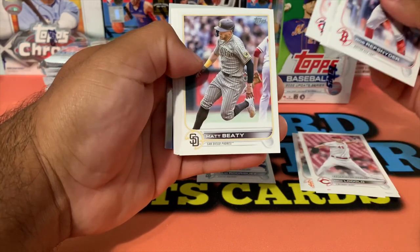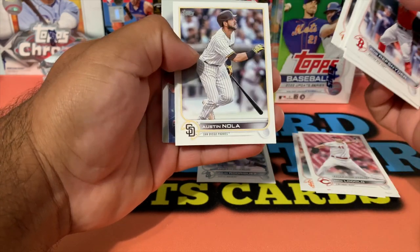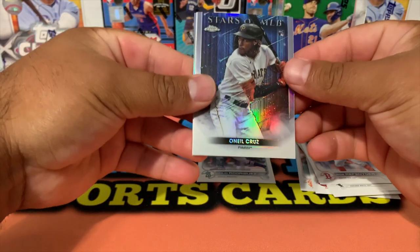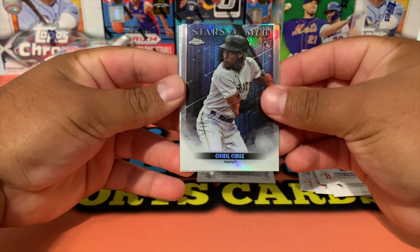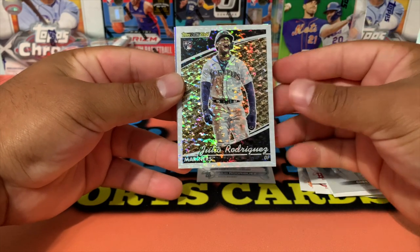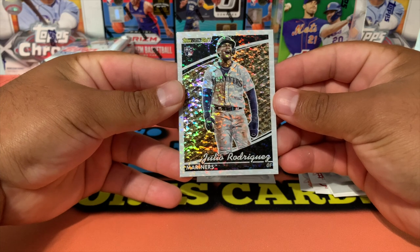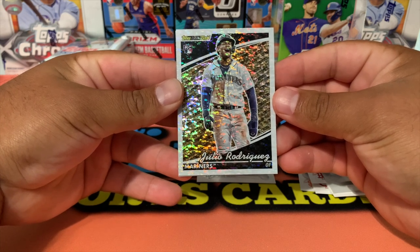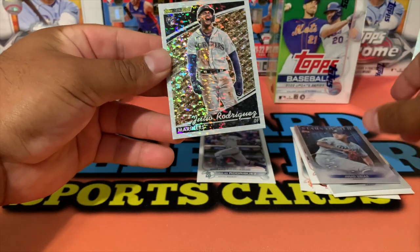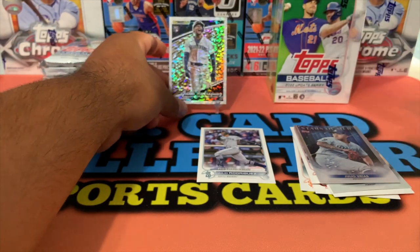We got Rob Refsnyder, Brandon Marsh Rookie Debut, Raymond Urias, Austin Nola. Oh, looks like we're gonna have something back here — O'Neill Cruz on the Stars of MLB, this is Topps Chrome. And then yes, let's go — Julio Rodriguez, Topps Black Gold! The centering looks amazing. Two Julio Rodriguez out of the first pack, and these are coming out of the blaster boxes. Wow, that's the W right there already — that one's gonna be graded.